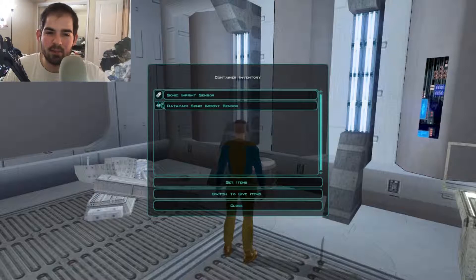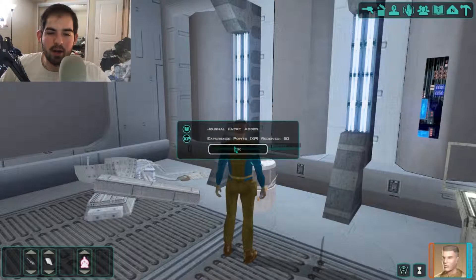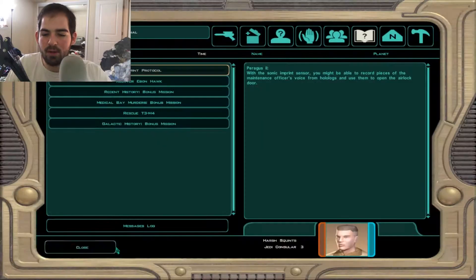Datapad — sonic imprint sensor. With the protocol droid's help, I've finished work on the sonic imprint sensor. I've installed them in the mining droids but I'm locking up the original to prevent the other miners from using its ability to record and play back voices to override the droid's voice print protocol. We've got a new journal entry: with the sonic imprint sensor you might be able to record pieces of the maintenance officer's voice from holologues and use them to open the airlock door.